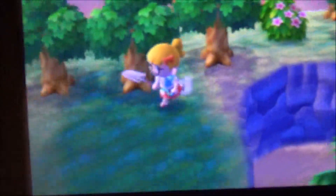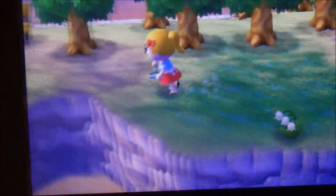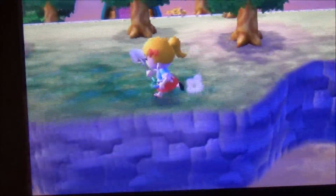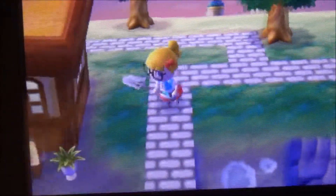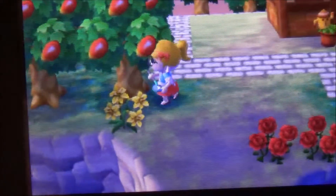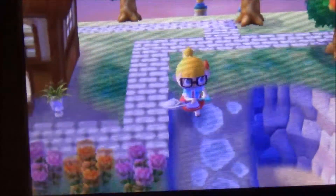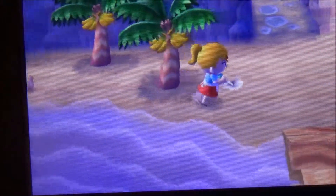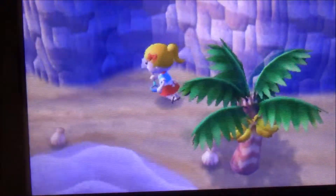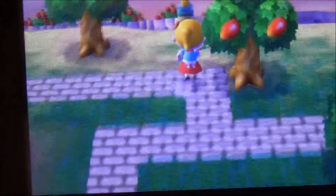I pretty much showed the whole town. I have another Jacob's ladder here that must be new. My town should still be perfect — I can go check at the town hall. Oh wait, there was a weed, so that might mean I still need to water my flowers. Anyway, this is my beach, and the other side is pretty much the same for the other beach.